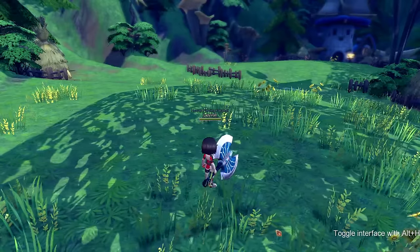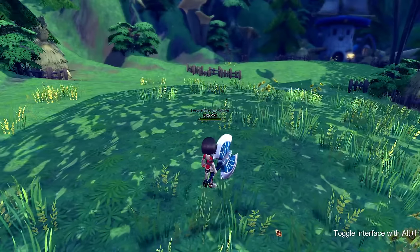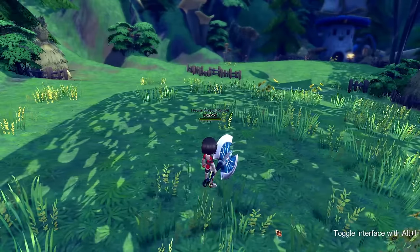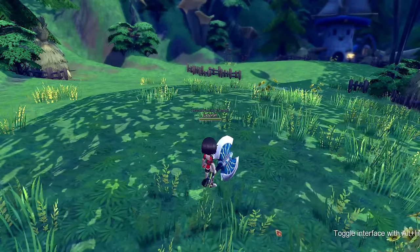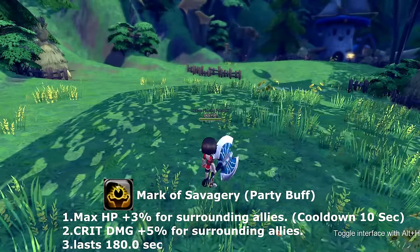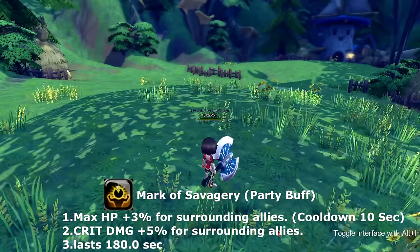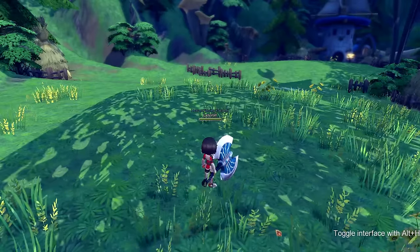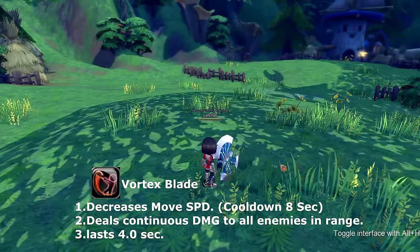Now for our party buff — this buff is only for those inside your actual party. Anyone surrounding does not get it; they have to actually be in your party. This buff is called mark of savagery, which adds 3% to your max HP and 5% to crit damage for all allies within your party for 180 seconds, with a 10-second cooldown.